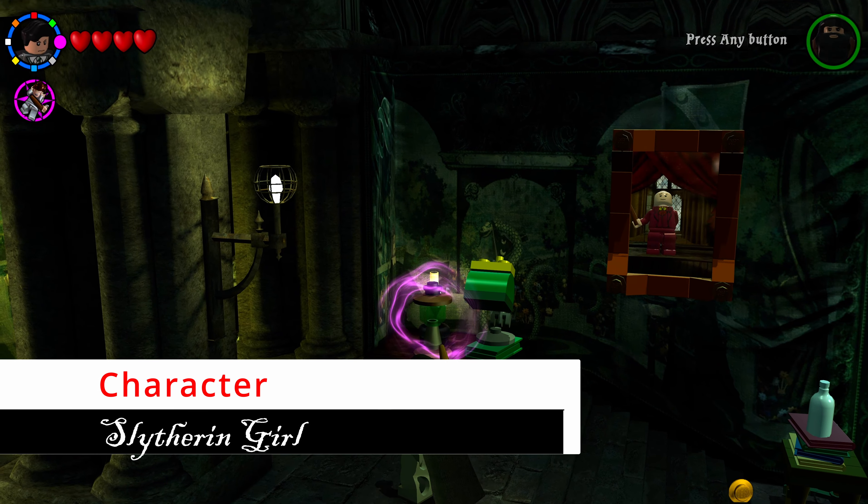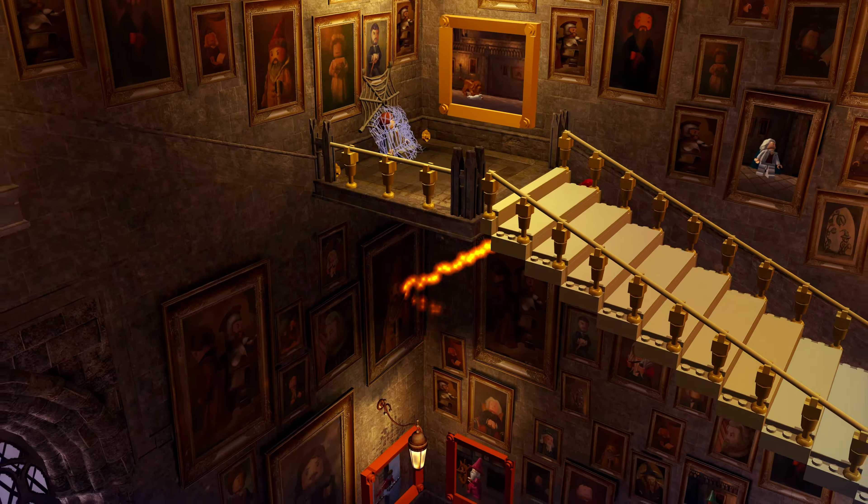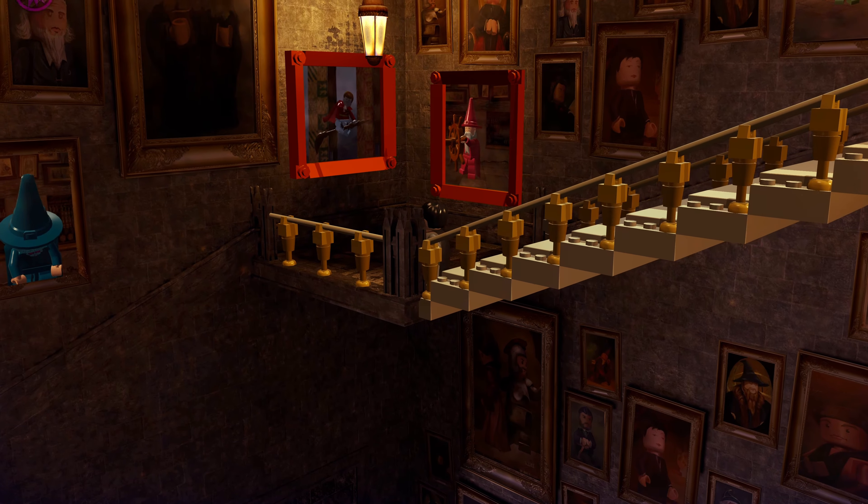Head back to the house hallway and go down into the grand staircase. At the bottom there's a picture of a quidditch character above a golden knight statue — shoot it and he'll throw a quidditch ball toward the screen. Progress up the staircase by interacting with paintings to move it, reaching the third quidditch character who throws the ball back, then back to the second, and finally to the top where the ball goes into a painting with a dog who tosses out a bone and a golden brick.